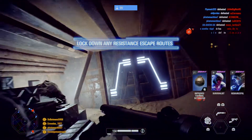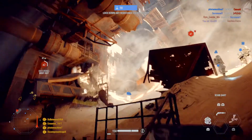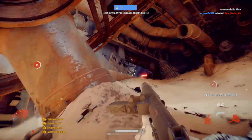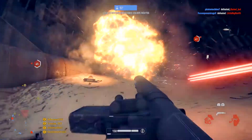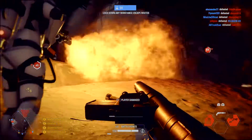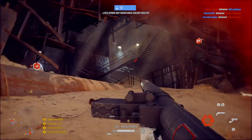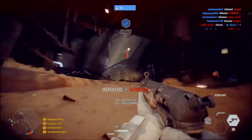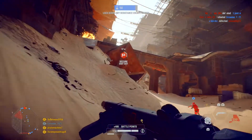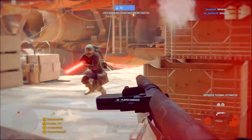We're at the west exit! Beginning attack on the east exit — grenade threat! West exit secure, move to the east side. Enemy targeted! Grenade attack — squad struck in the east exit!